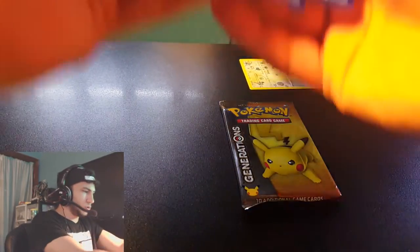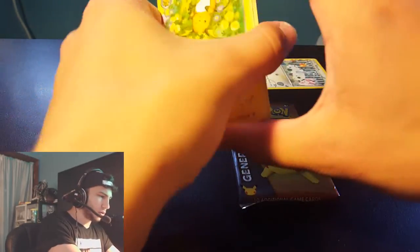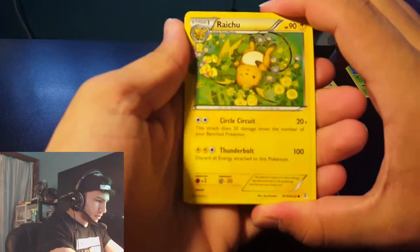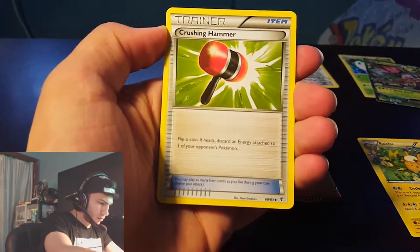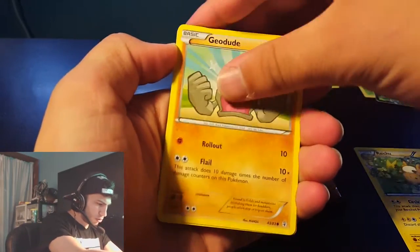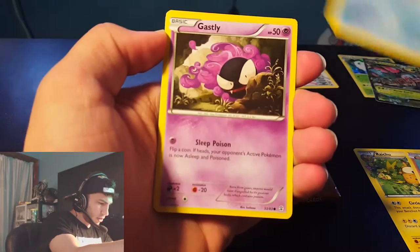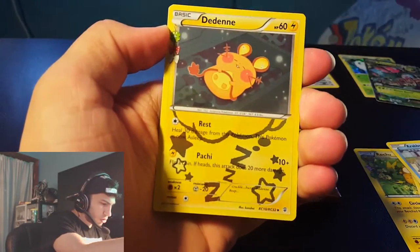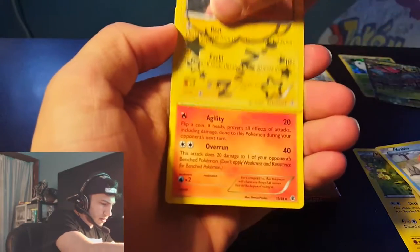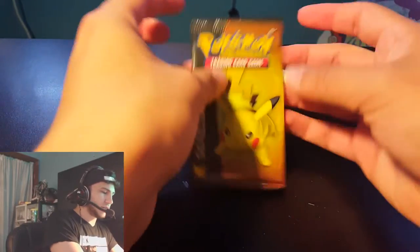Let's start with the Blastoise pack here. We have a Raichu, Grappler, Crushing Hammer, Geodude, water energy, Crabby, Gastly, energy switch, Dene, and a Rapidash. Blastoise did not come through for us on that one.